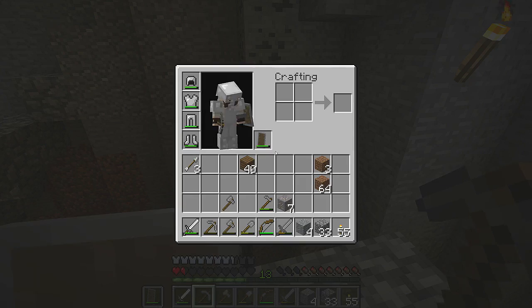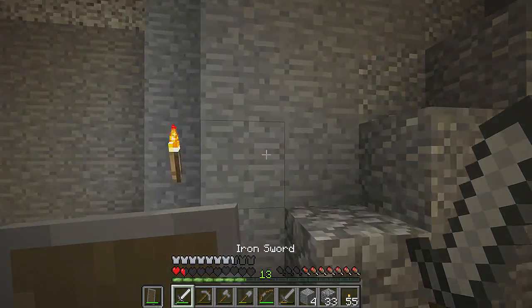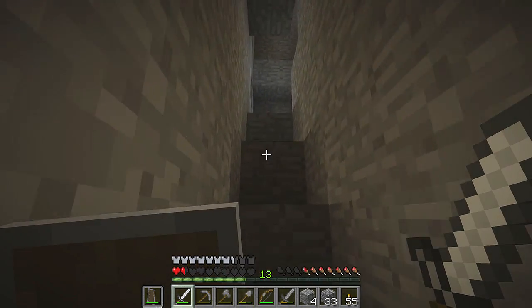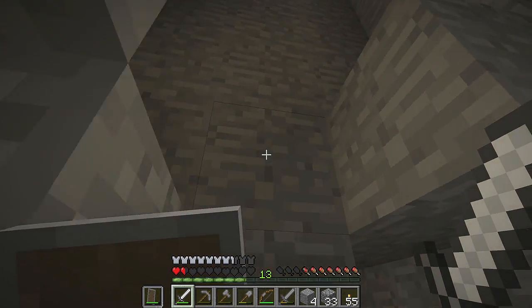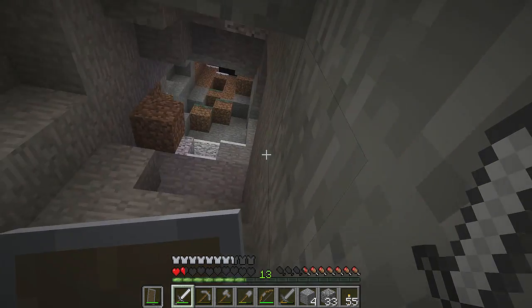We're up to seven — another stack which is good. We can get away — just about went over the edge there. I'm going to put stairs in here, it's just doing my head in now. Especially when you're losing food from jumping.